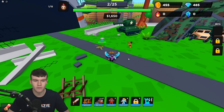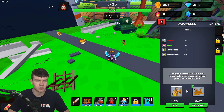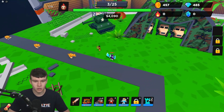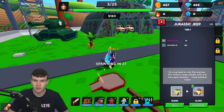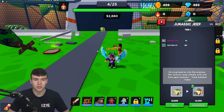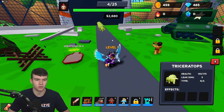Hopefully we can complete a few waves. This one hasn't been too bad actually — a lot easier. It's 5,000 to upgrade this again. These enemies seem to be kind of overpowered — they're quite fast. Once I can get those 25,000 and 20,000 towers down I feel like it's gonna be pretty good. What's this one? It spawns in the Jurassic Jeep, driving and heading at enemies — the Jurassic Jeep collides and fires upon enemies. We're probably gonna need it for these triceratops.